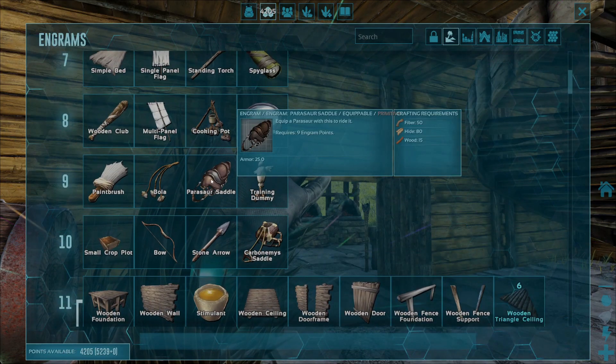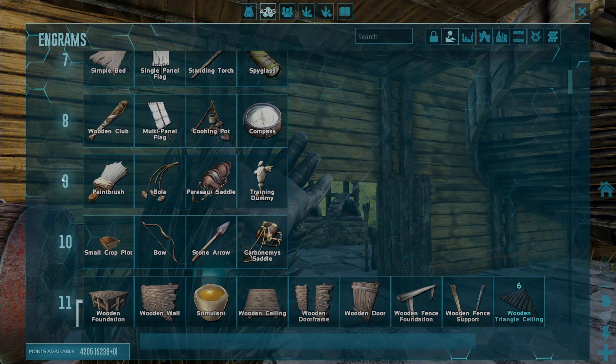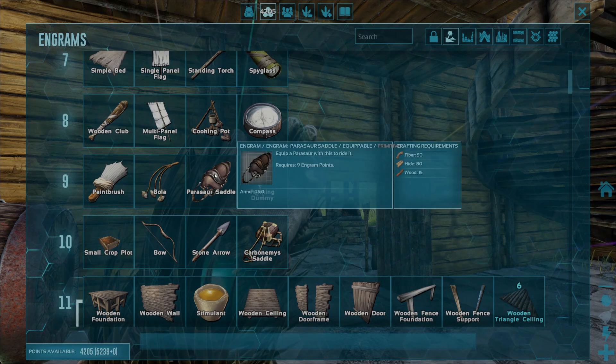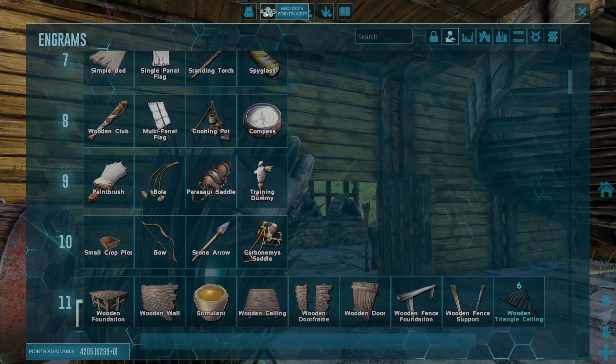Before we do this, we need to make sure that we are firstly at least level 9 in the game and we also need to make sure that we've got 9 engram points readily available to spend, which you can unlock just by levelling up as well.